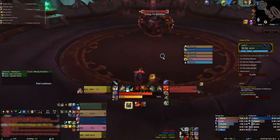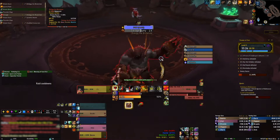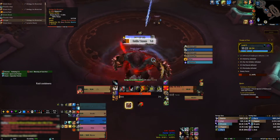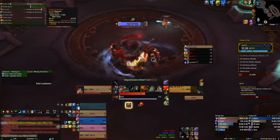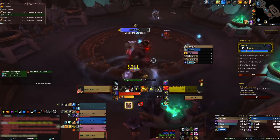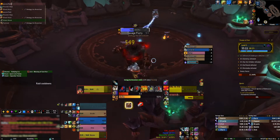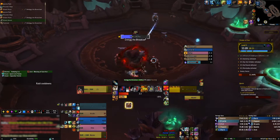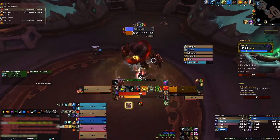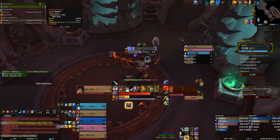After these you will encounter your first set of named contenders. Three times in this wing you will see 2 contenders dueling — as you come close, one will die and the other will become active. Which mob you encounter is random for each run and they are not CC-able save one cast that can be interrupted, but their abilities are easily dealt with. The first set is Dawgig the Brutalizer and Ekthara the Mangler. Dawgig will cast Savage Flurry on the tank, inflicting a moderate amount of physical damage every 0.5 seconds for 4 seconds. Brutal Leap will target a player and leap to that location after about 2 seconds — anyone caught within will take a large amount of physical damage, so just avoid the area.